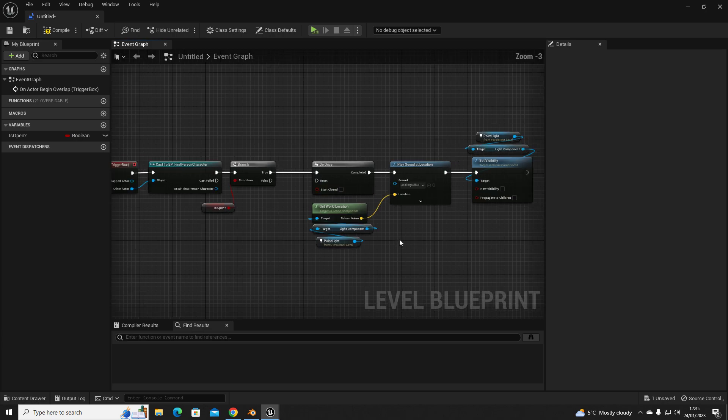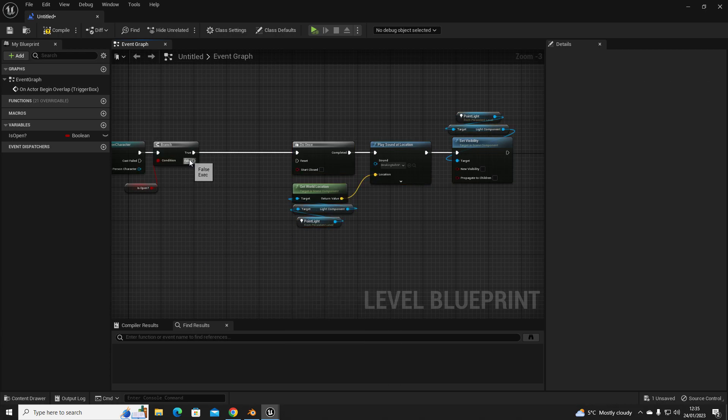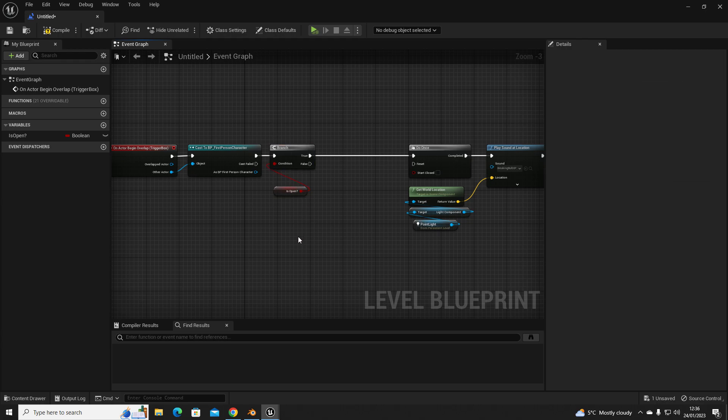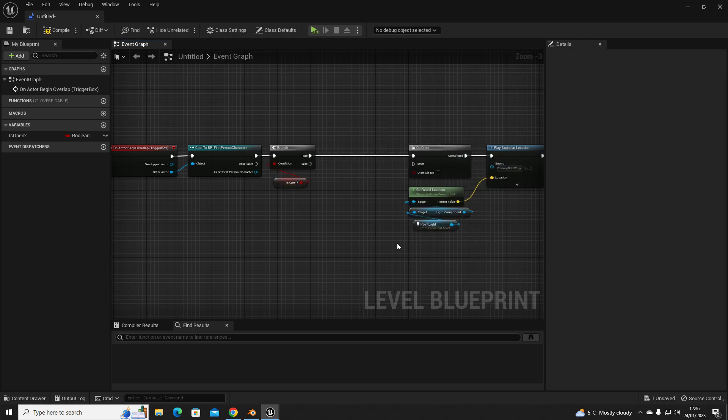If it's true, we want it to fire this code off. If it's false, we want it to do something else or nothing at all. You could have the trigger box do two completely different things based on whether the variable is true or false — it's really useful in a horror game. For example: has the player got a key? True — fire this code; false — the door stays locked. You could play a locked door sound on false, and an unlock sound plus open the door on true.